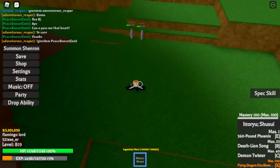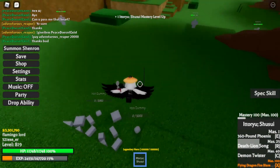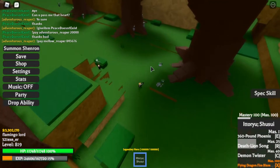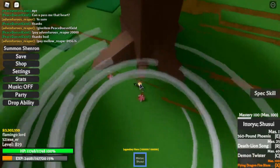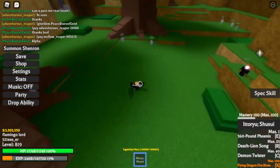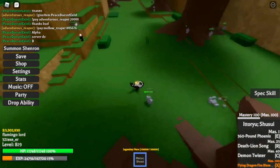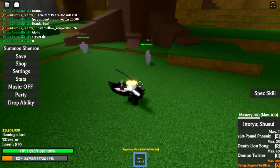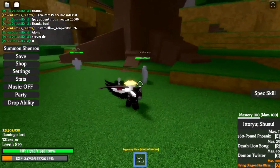Next is the Lion's Death Line Song. Get a little bit of distance and then click R — it will dash towards your enemy. Once it hits, you also create a circle that lets you continue hitting them. It's especially useful when you can't catch up to an enemy running at the same speed as you. The mastery required for this one is 25.